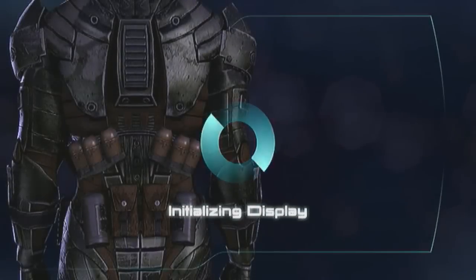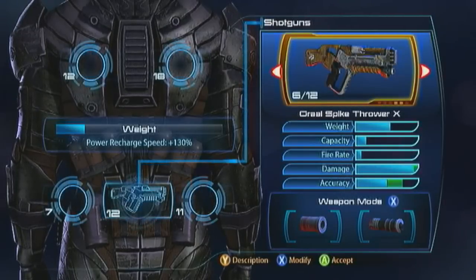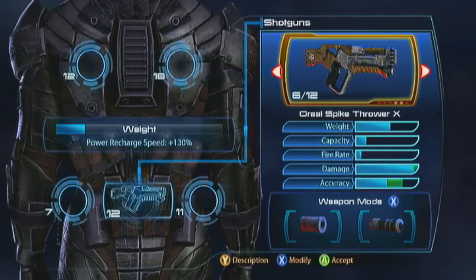For the weapon, I'm going to be rocking the Graal Spike Thrower. Literally, what we're bringing to the game is spikes, blood, and fire. It's an ugly game, but my god, is it cool.